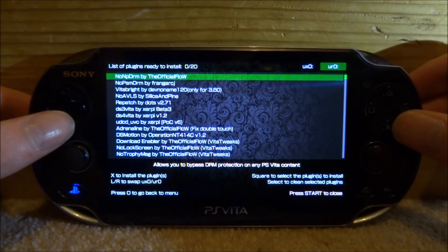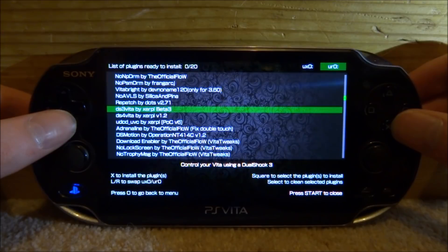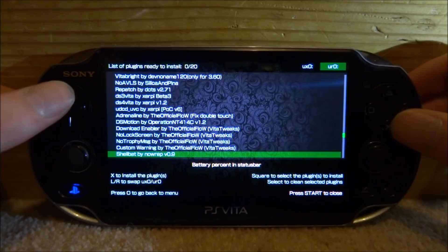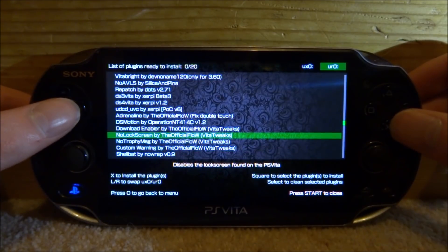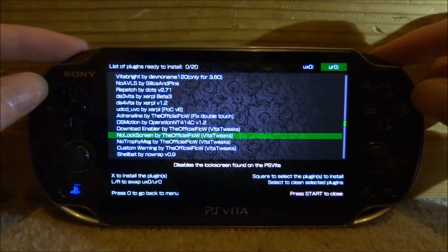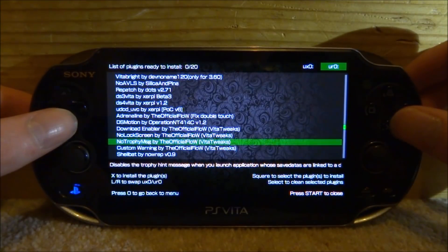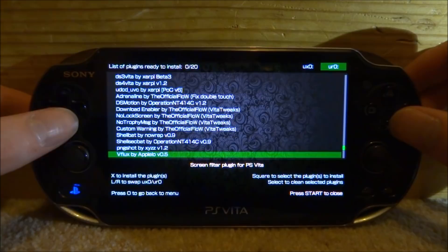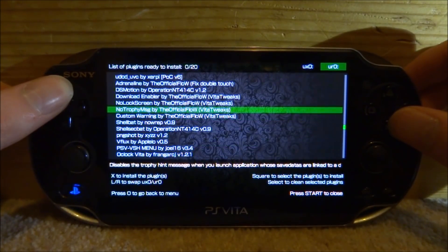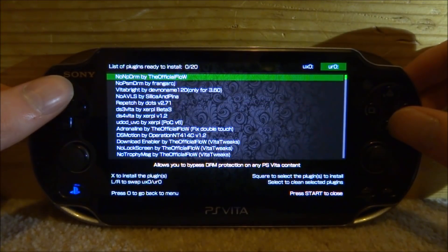There are loads of plugins on here — nonpdrm, VitaBright, tons of different stuff, DS3 plugin, DS4 plugin. As soon as you install one it will put it straight into your URO or UXO, so make sure you're on the right one using left or right. There's also OcoCvita — I've made videos on quite a lot of these — but this is just the easiest way to install them without having to worry about anything.